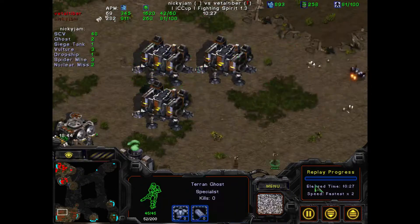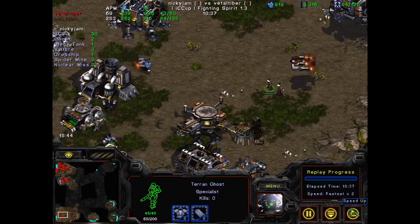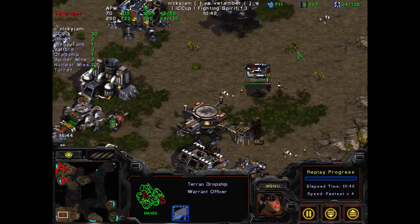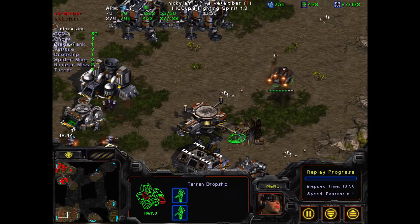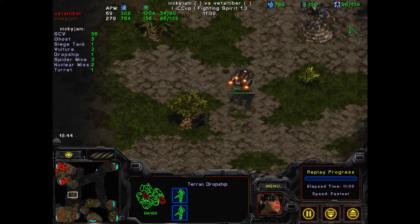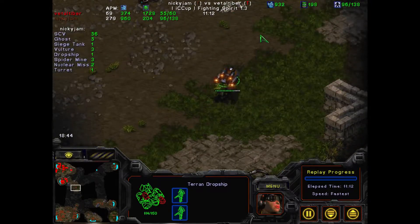Nicky Jam, that's very bold here. We finally do have ghosts at the 10 and a half minute mark. Like I said, you can get it at 9 minutes, but that's not how he rolls. They can eventually jump inside of this dropship. Unfortunately, Nicky Jam doesn't follow the complete rules and does not do a Dr. Seuss fairy tale for us. But I don't think anybody followed the rules very strictly.